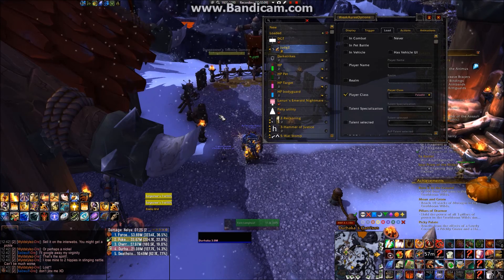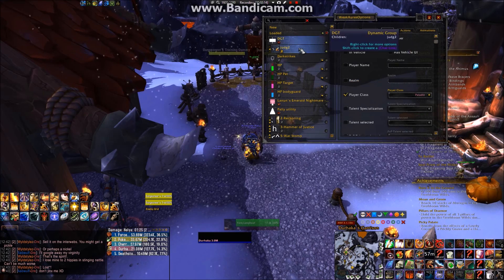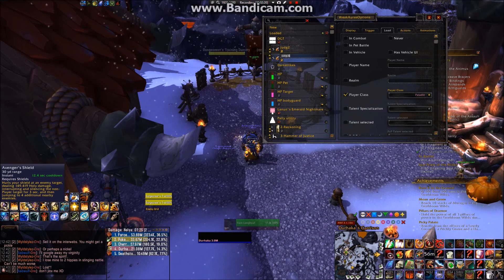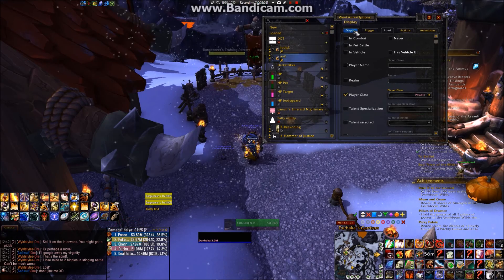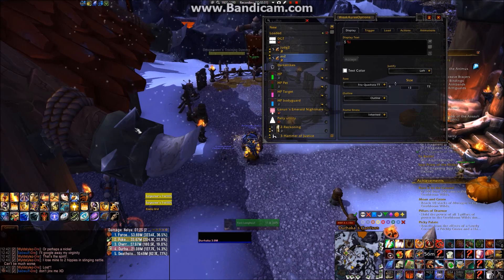Now I have completed the alert for Judgment in the dynamic group. To create another alert in the group, simply right-click on the existing setup and duplicate it. For example, here I created another alert for Avenger's Shield just by changing the spell trigger and renaming it accordingly. Don't forget to change the keybind display as well.